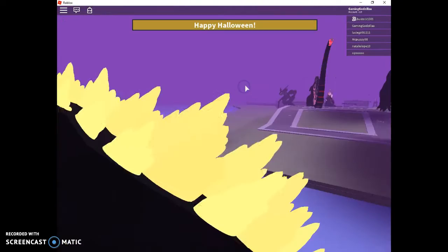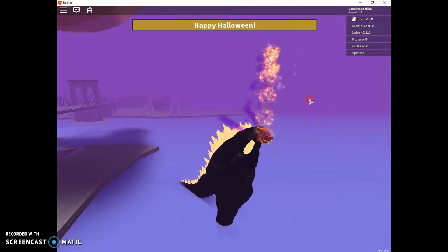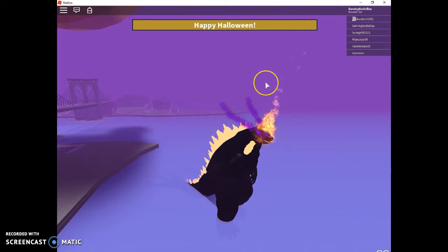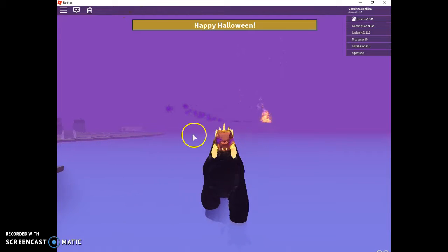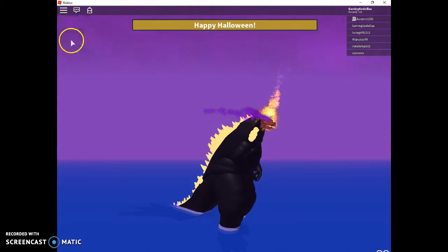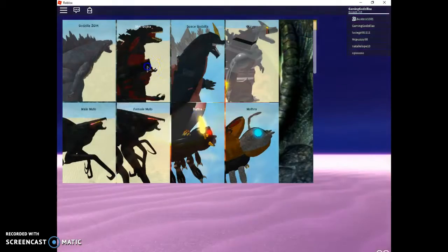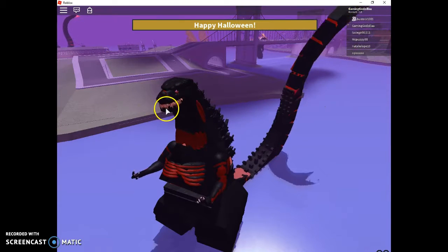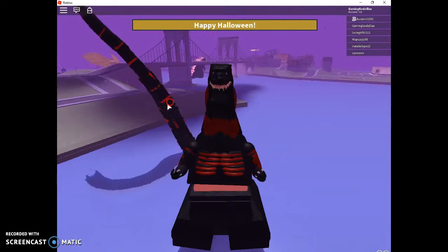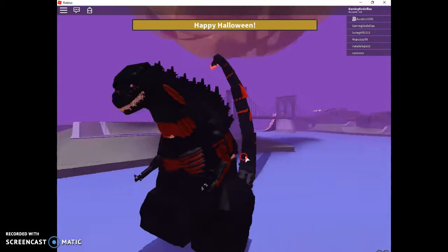Number two is actually gonna surprise you. You're probably wondering how is he not number one — he's got that tail, he's got the dorsal plates, he's got the fire coming out. But look at his teeth; you can't tell me those aren't scary.